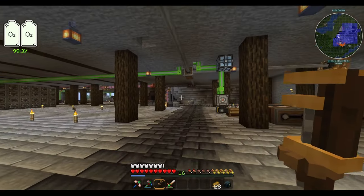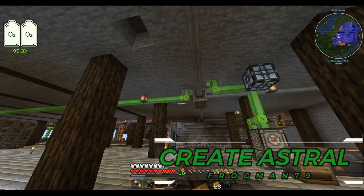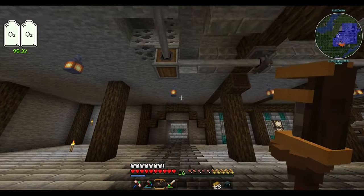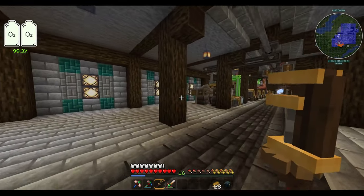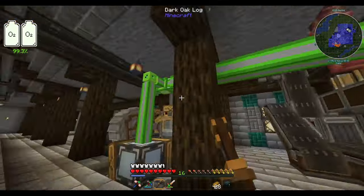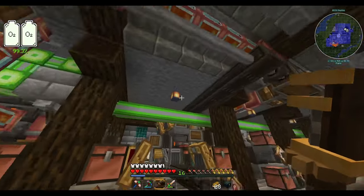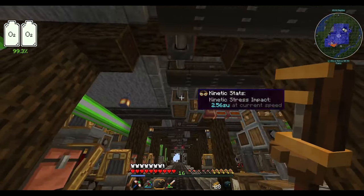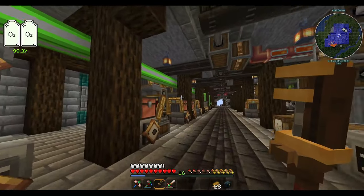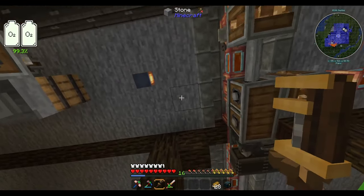Hello everybody, this is Frogman, welcome back to Create Astral. Last episode we did a lot of work getting our Applied Energistics going and then started touching on the new circuits. I did decide to take a little bit of time between episodes and start working on the actual factory floor decorations, so we now have this wall sorted out plus a decent amount of decorative work to make it look underground.